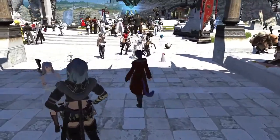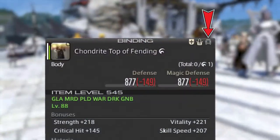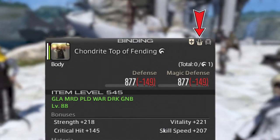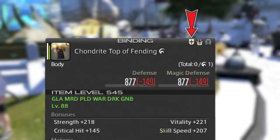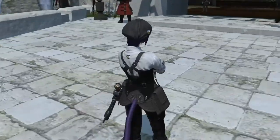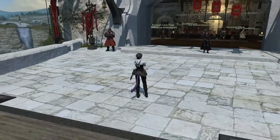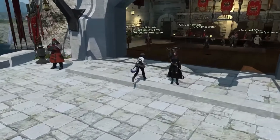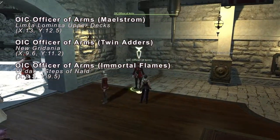Speaking of those other two tooltip icons, here's a quick rundown of what each of them does. As we've covered, one icon indicates that the gear piece can be put in the Armoire. The middle icon indicates if you can put that item in your Glamour Dresser. And the icon on the left indicates if you can apply your Free Company's crest to that piece of clothing. To do so, go to your Free Company's associated Grand Company — you can see which it is in your FC's info window — and talk to the OIC Officer of Arms on the left side of the building.